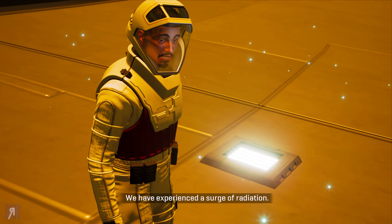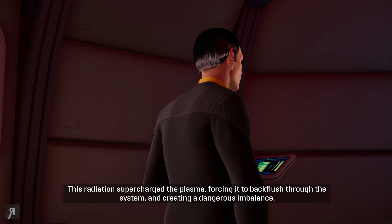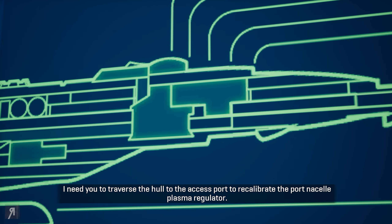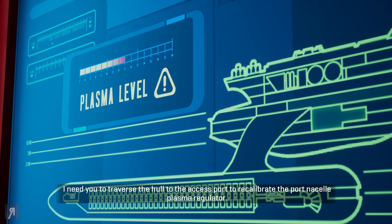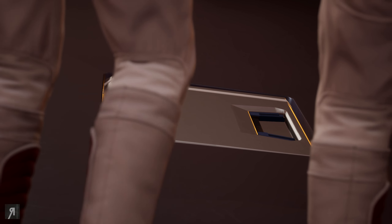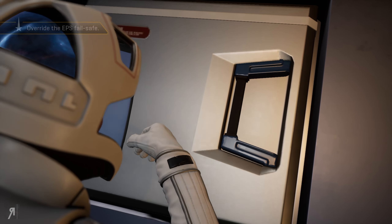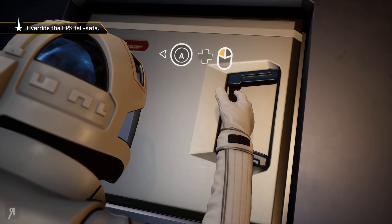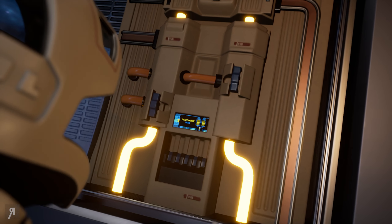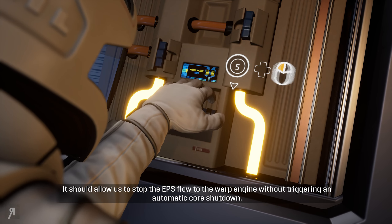What happened? We have experienced a surge of radiation. This radiation supercharged the plasma, forcing it to backflush through the system and creating a dangerous imbalance — it could blow out every primary system on the ship. I need you to traverse the hull to the access port to recalibrate the port nacelle plasma regulator. I have no idea whether I made the right decision right there. I was kind of thinking the deflector might actually make more sense, but I just went with the shield. Anyway — to stop the EPS flow to the warp engine without triggering an automatic core shutdown.